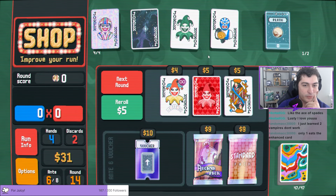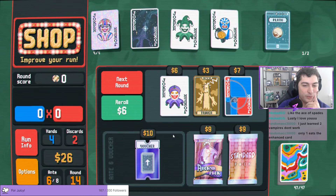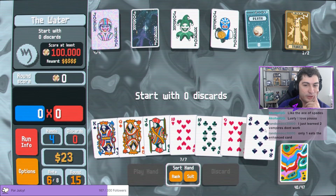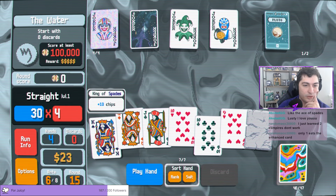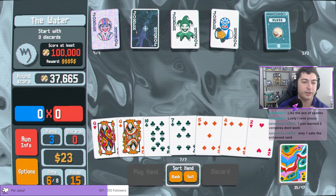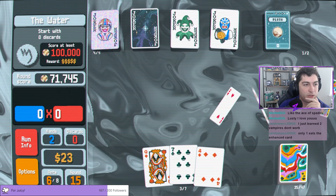We'll grab a mega celestial — a couple mega celestials — because this is gonna improve high card twice. For some reason if we need to play two pair we'd probably be in not a good spot. So we're at 45.5, which is good. We'll play here — only one enhanced card. We just need x-mult though, we need it right here.